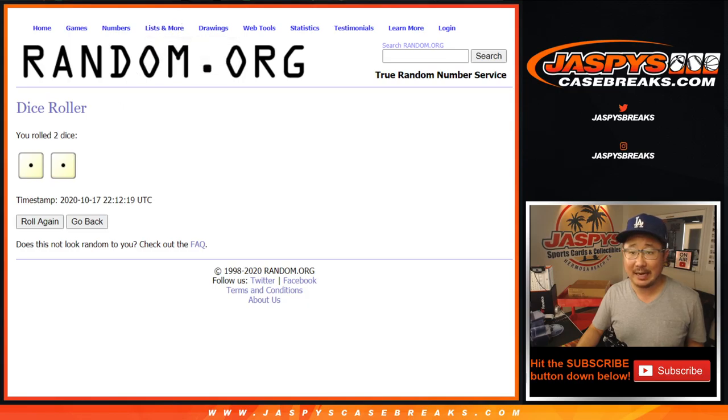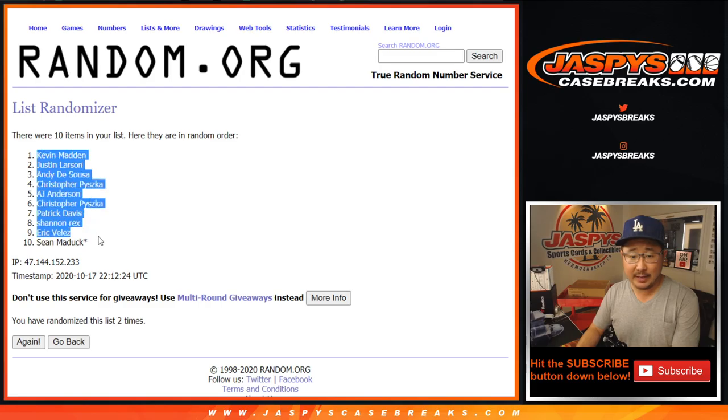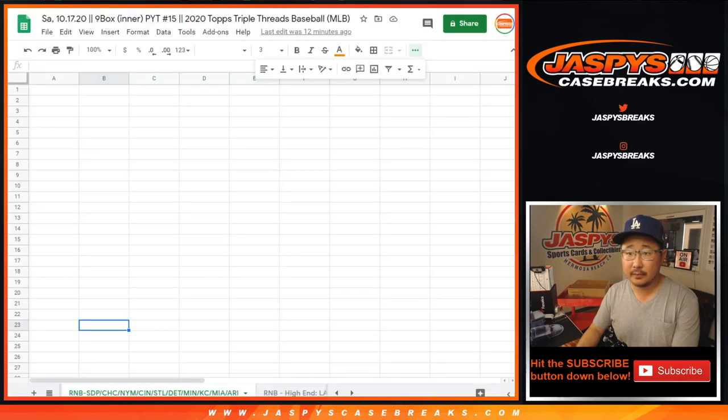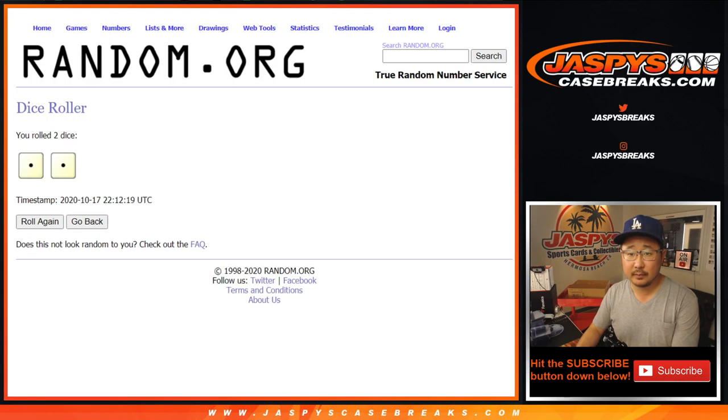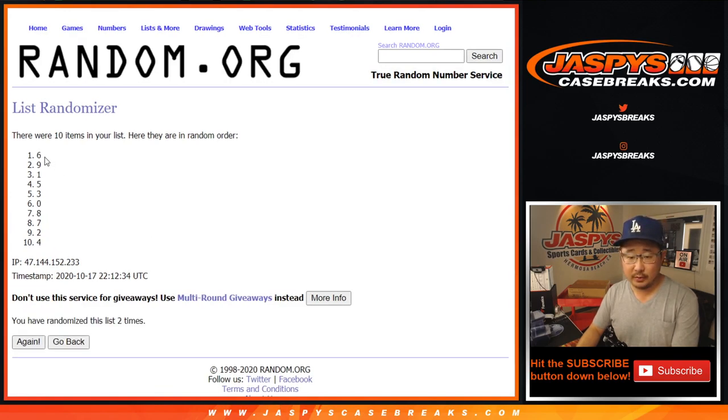Let's randomize it. Snake eyes two times — one and two. We got Kevin down to Sean. Two times for the numbers, one and two. After two times, we got six down to four.